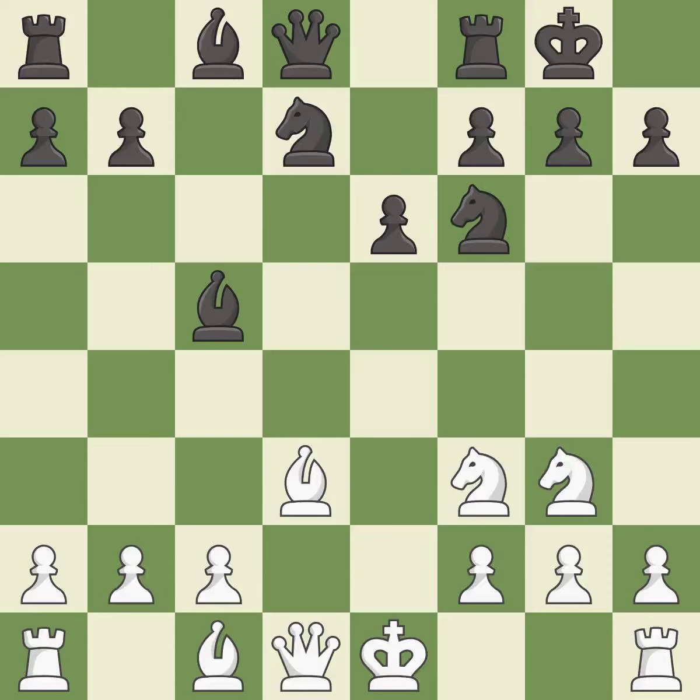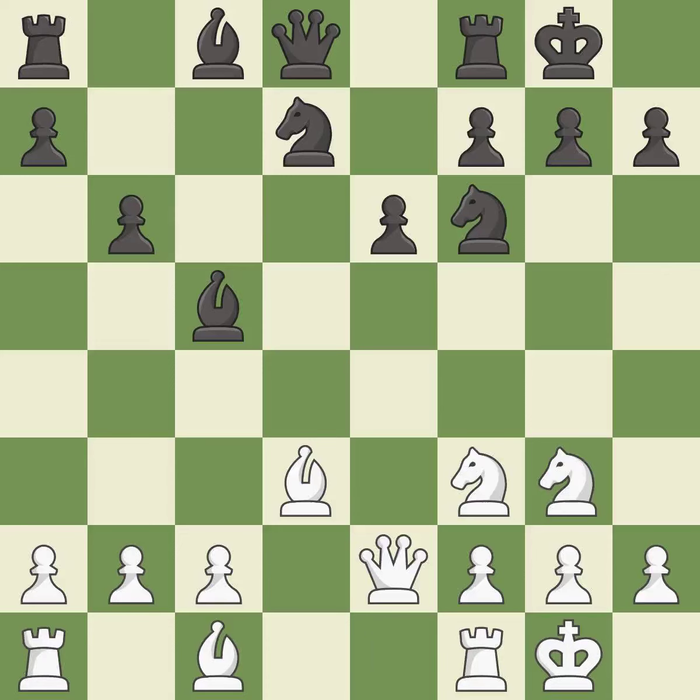Castling kingside tends to be safer because the king is further from the center — it is best. This activates a queen by developing it off of its starting square — it is best. Right on target — it is best. Castling develops a rook while also moving the king to safety.